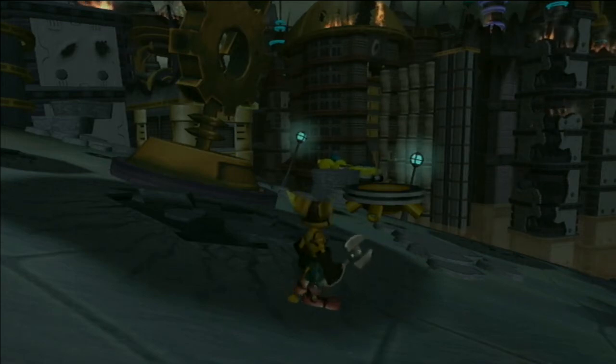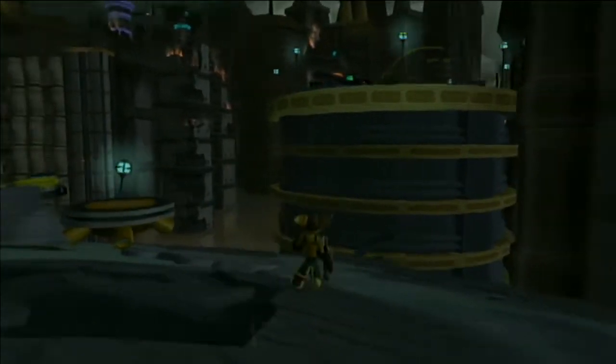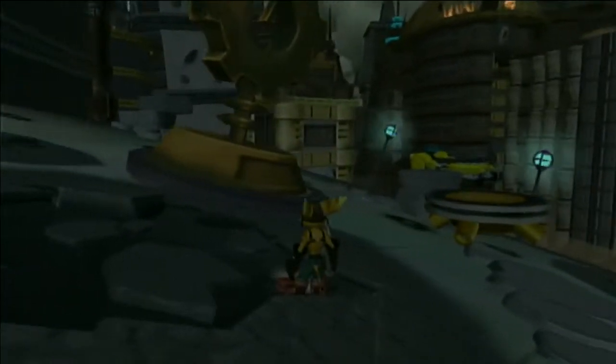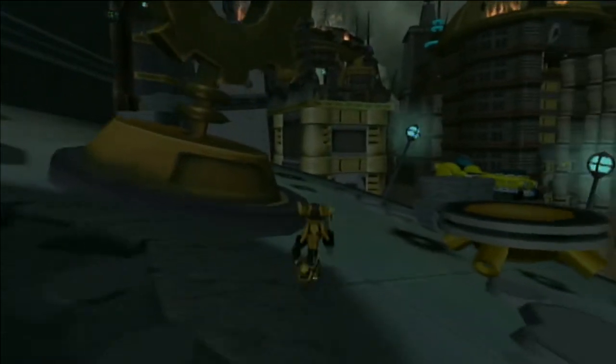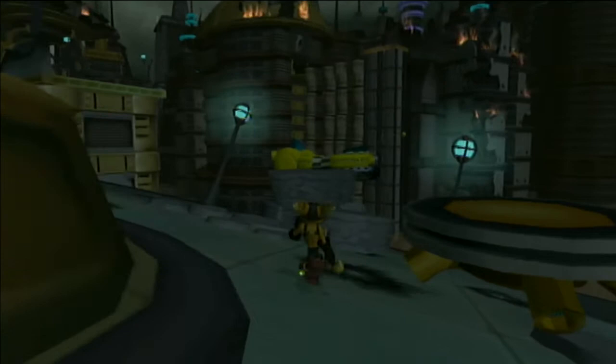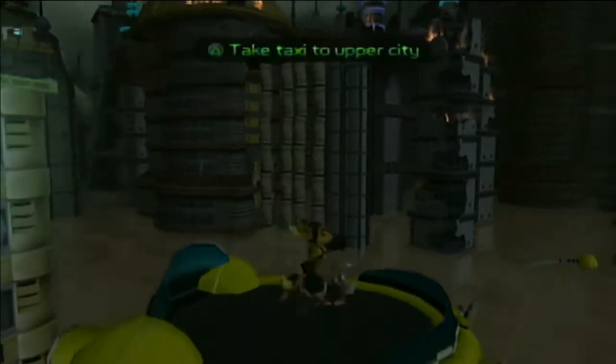Hello everyone, this is Scamper Bum here with another episode of Ratchet & Clank. Last time we got the PDA, found out Quark was alive, also got here to Gorda City, and Clank got immediately lightning zapped right off our back.